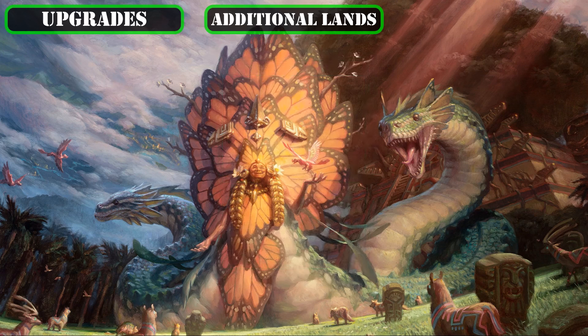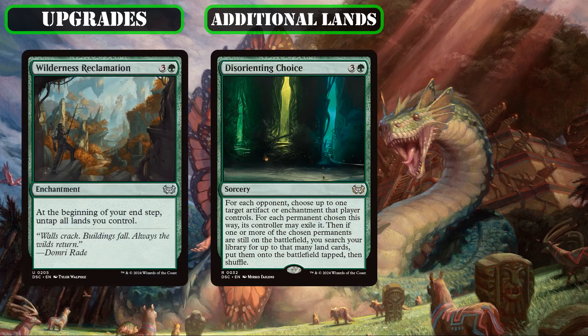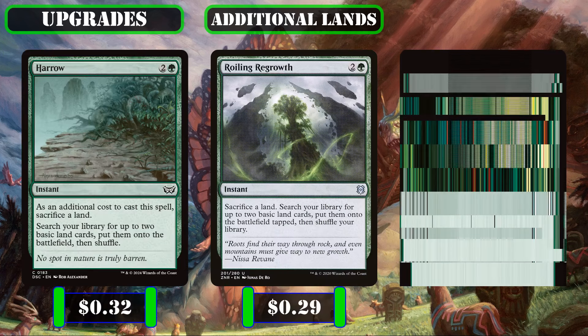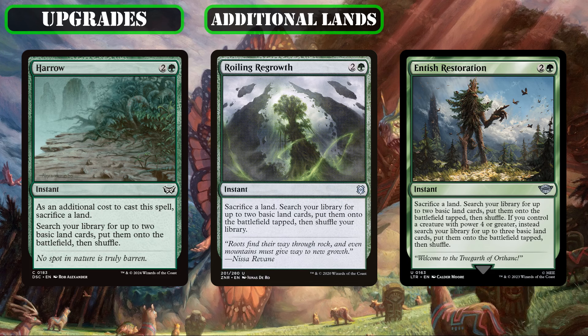As some instant-speed ways to get extra land drops so we can manifest and flip cards on our opponent's turns, we'll be swapping out Wilderness Reclamation, Disorienting Choice, and Explosive Vegetation, which are either too sorcery-speed focused, too unreliable, or simply too power-crept to be worth running here, so we can swap in Harrow, Roiling Regrowth, and Entish Restoration, all of which let us manifest dread and flip up the manifested card on our opponent's turns thanks to getting two lands into play at flash speed — and that's on top of setting up our bin with more lands to recur later, with the third even letting us get three lands into play alongside all our big-statted creatures.